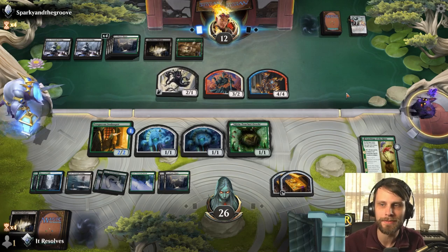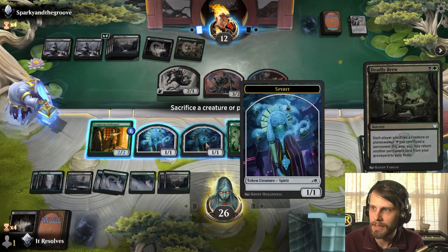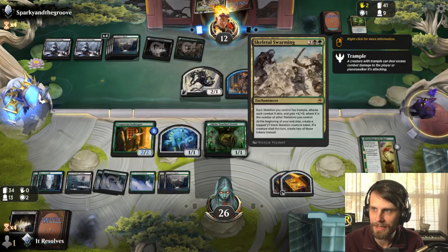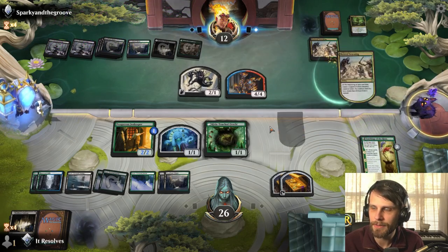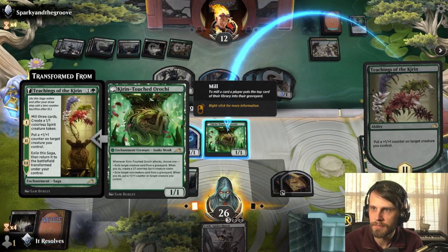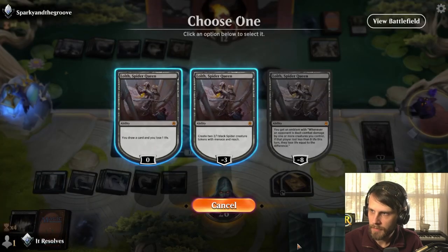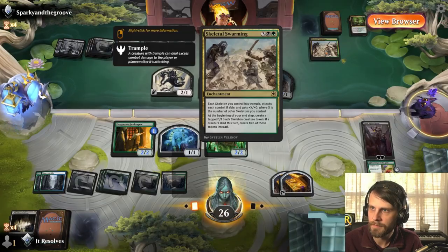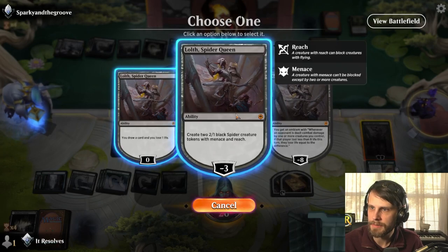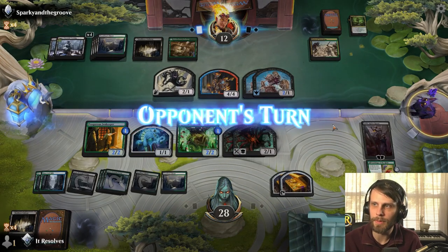We have to sacrifice a creature — not a huge deal. But if they attack in with that 4/4 they're going to have some issues. Lolth — I think we want to start throwing counters here for sure. Let's do a minus here, gain another couple points of life. We've got quite a bit of stuff going for us. If they kill Lolth that's annoying because I'd like to draw some cards off of her, but we gotta do the best we can.